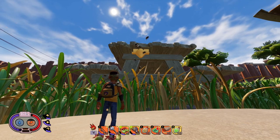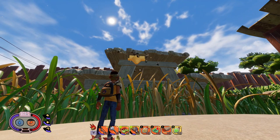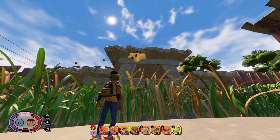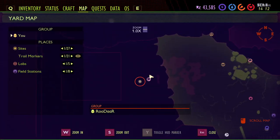Hello everyone, Rudar here with another Grounded video. Today's video will be going over killing the bees and what I have found to be one of the easiest and best ways to do it. Before we get started shooting at the bees, let's go over where I'm standing, which is over here in the western part of the yard — there's the picnic table.